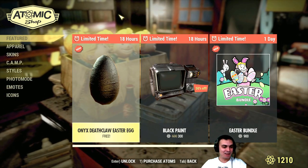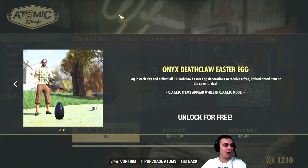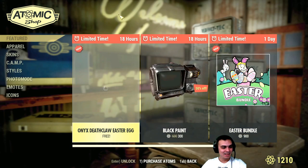So here's the final egg — the Onyx Deathclaw Easter egg. The black one. Look how cool it is. I'm taking it.